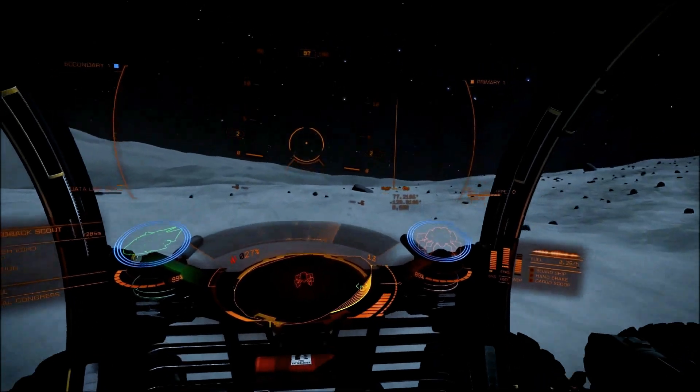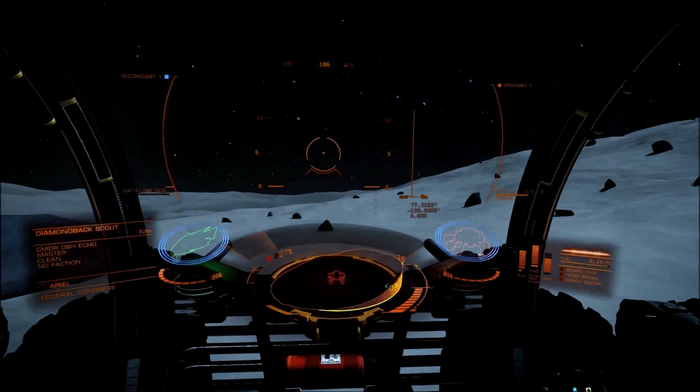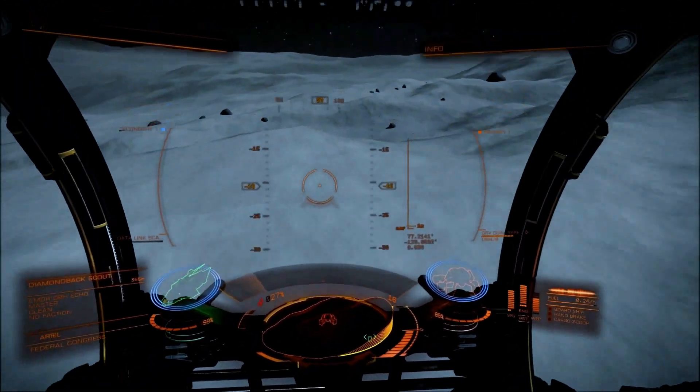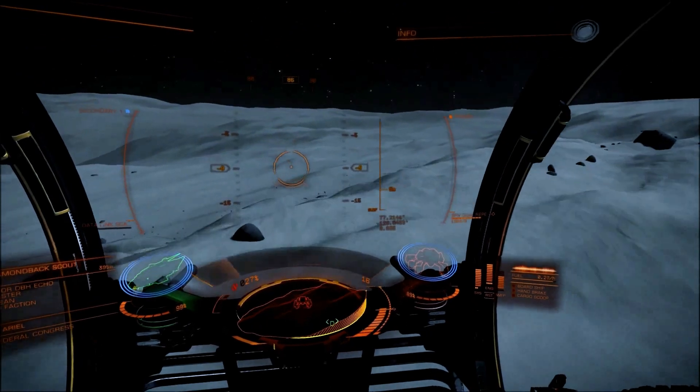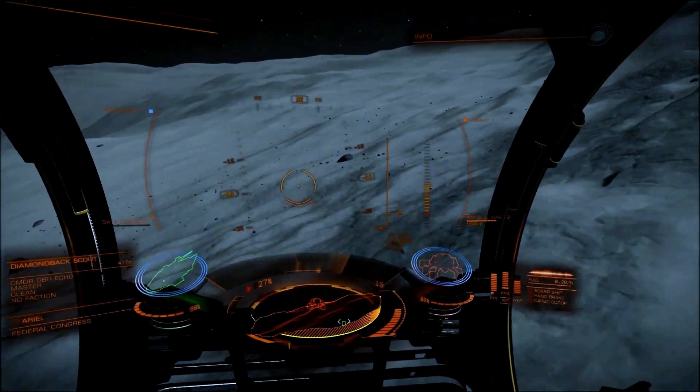The wave scanner seems to be divided into about thirds. Anything that shows up on the upper third is going to be a point of interest — something that's large, a structure, another ship, a shipwreck maybe. Any signature that stays in the bottom third portion of your wave scanner is going to be one of these little rocks.